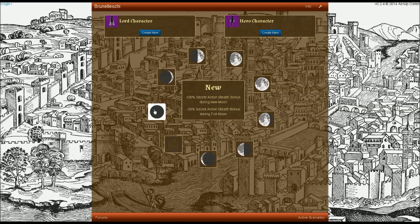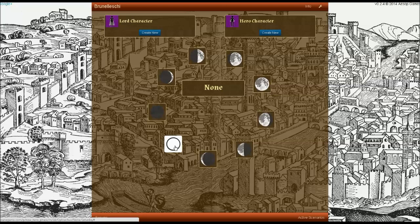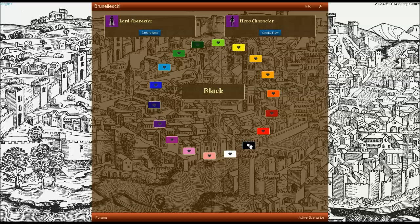You'll also be asked to select a favorite phase of the moon. This is another timed bonus and penalty combination. You will receive a bonus during your favorite moon phase and a penalty during the off phase across from it. As always, you can select none in order to avoid any bonuses or penalties.